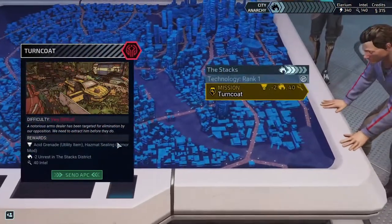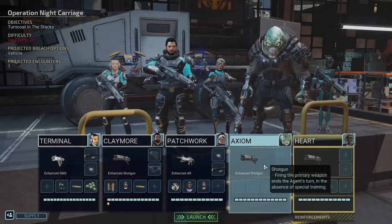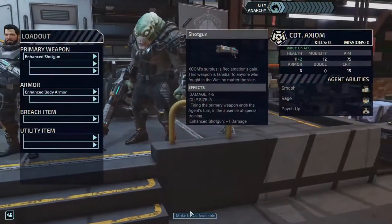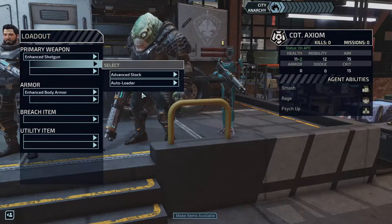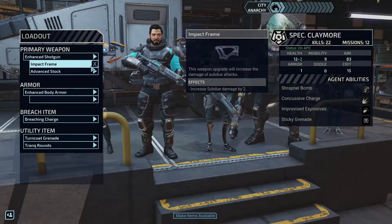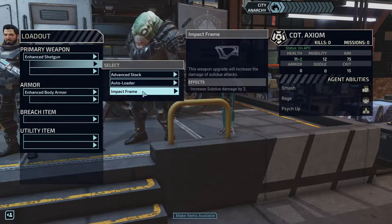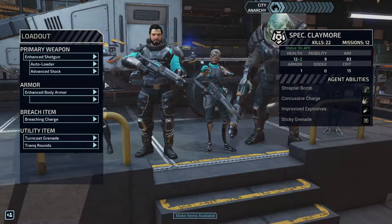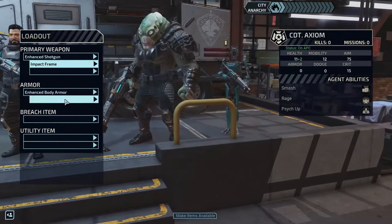We're going right into the Turncoat mission. I need to make supplies available. He also has a shotgun, so we're definitely going to get into some mastercrafted shotguns first after we get the armor, because the armor is going to benefit everybody. I don't even know if we want to give him the autoloader or the stock. The impact frame is probably going to be good for him actually.